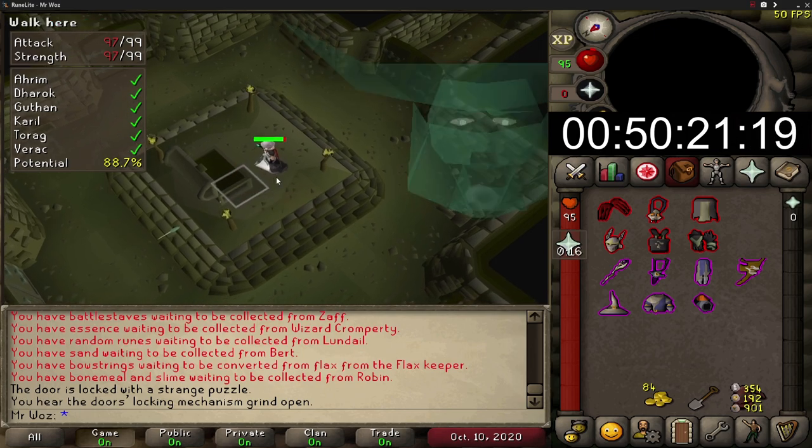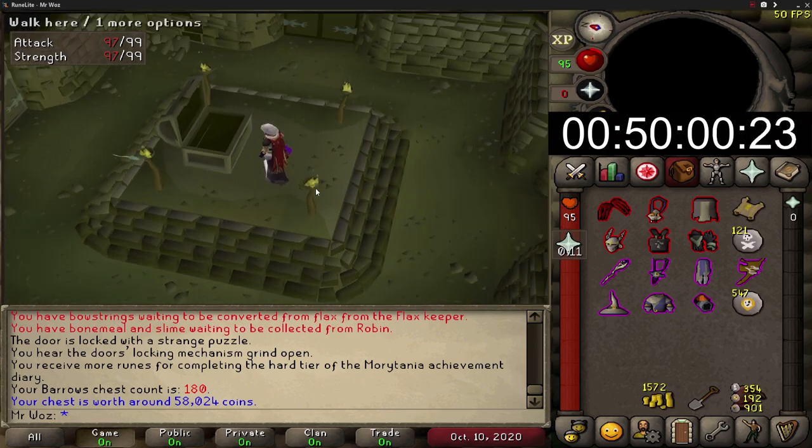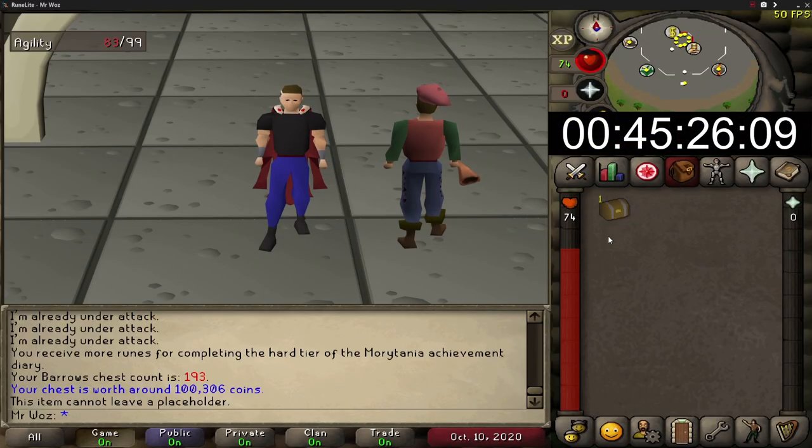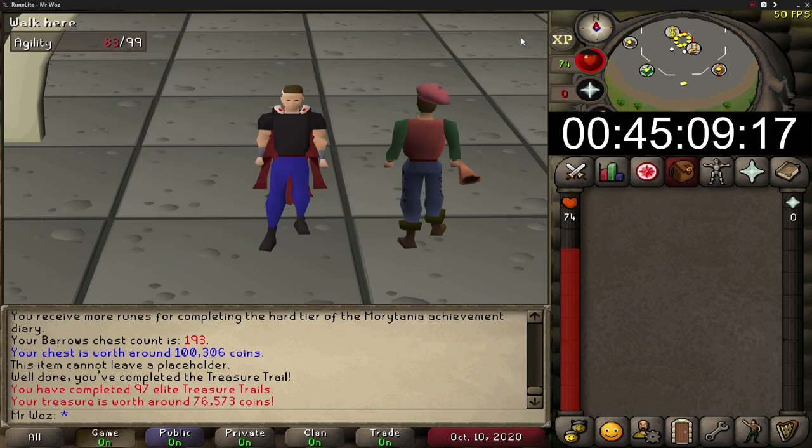Have a look at that guys — I've got my first elite clue scroll on the second Barrows chest! Let's complete this and see if I get anything good. I get the elite casket and I make 76k, not great at all, but let's move on to the requirements for Barrows.